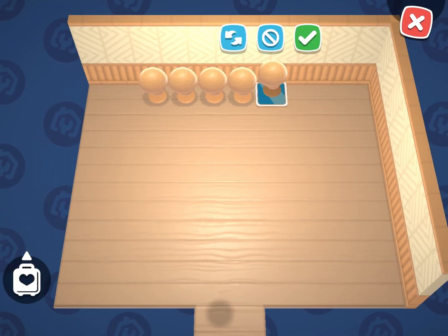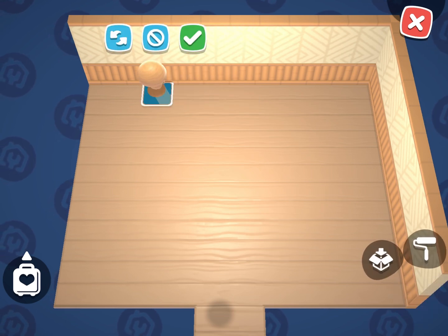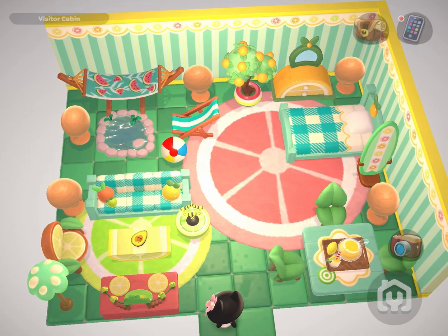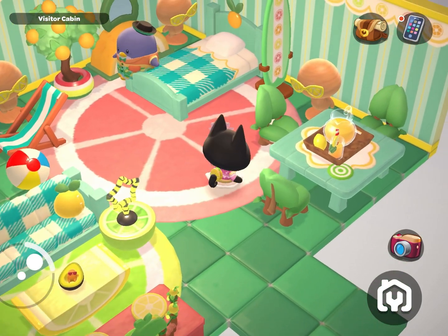As always, I would like to do a little bit more decorating. This is Tam's completed cabin. It was really hard to fit in some of the summer's end and sunshine furniture into this cabin as well as five clothing stands, but I think I did a pretty good job. What do you think? Let me know in the comments down below.